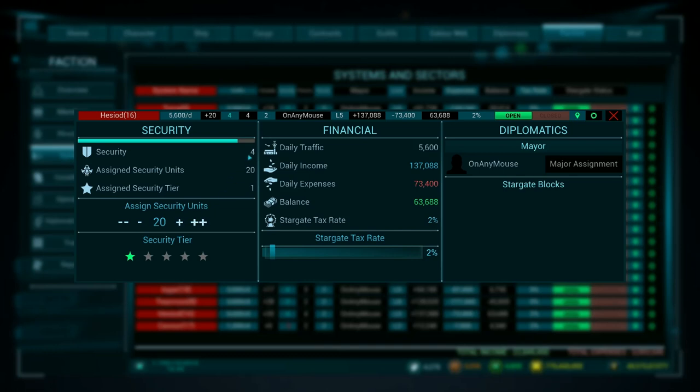We added up to 20 guards and it expects to give us a level of four. We don't need it quite that high, so I'm going to take them off until we get to level two. That's 18 guards. We'll say that we want security level two, and that will now balance out at security level two with those 18 guards. They do cost us money, so our daily expenses went up when we did that.